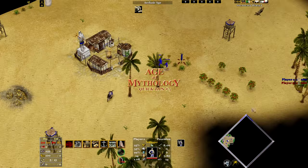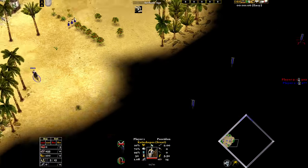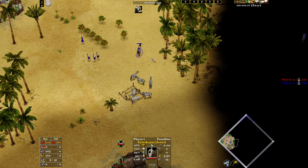Age of Mythology quick tips number five: what to do if you have no starting hunt. If you have no starting hunt, start on whatever resources you have in the base but don't build a granary yet. Send your scout around your base to find your nearest hunt source and build a granary there, saving yourself the 50 wood.